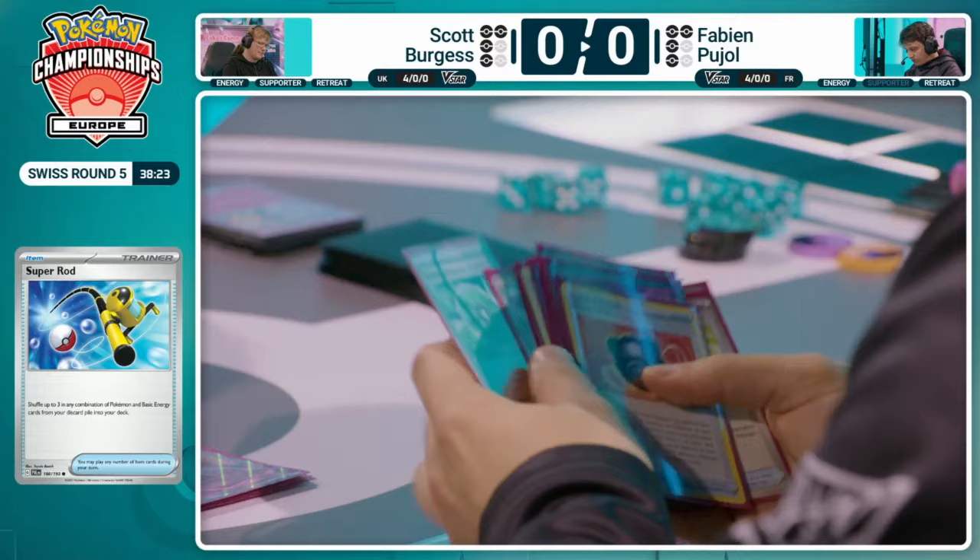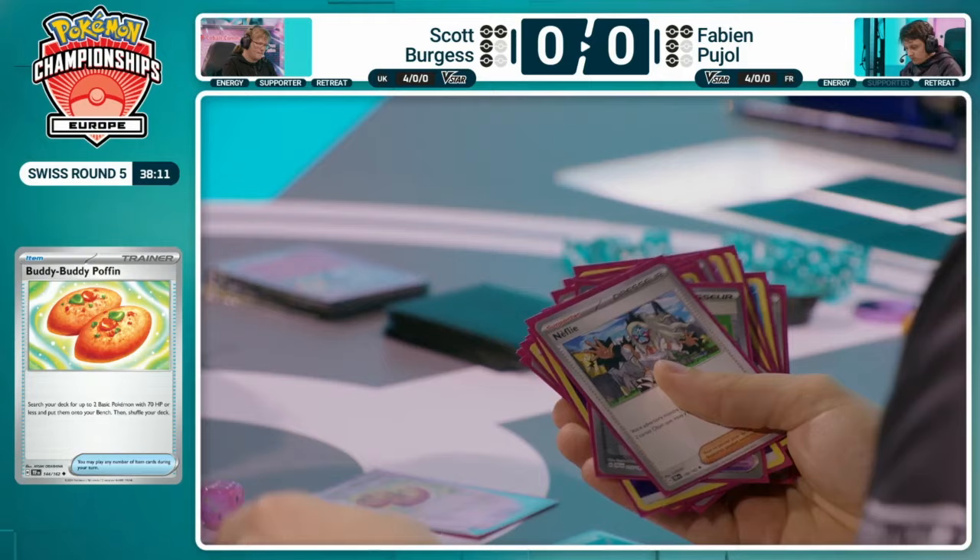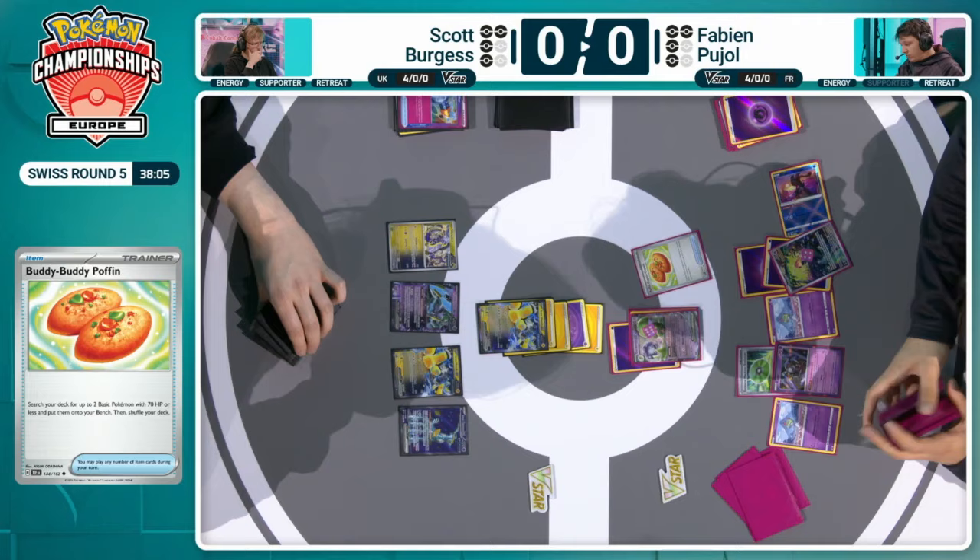Drifloon's Balloon Blast attack is 30 times the number of damage counters on itself. What's interesting with the new format for Gardevoir is it doesn't need as many energy cards — the old Gardevoir list had to really reach to around 14 energy cards with reversal energies. Now we're down to just nine, and that's plentiful enough for taking the right knockouts. We see the Ralts come down as well — so not the Drifloon yet.